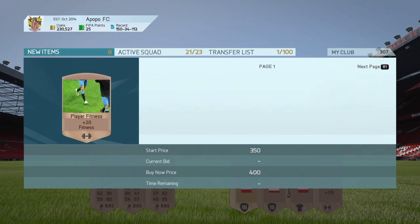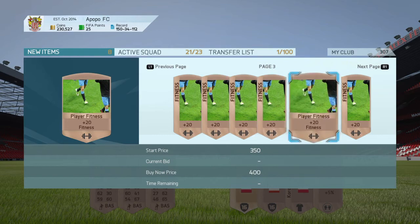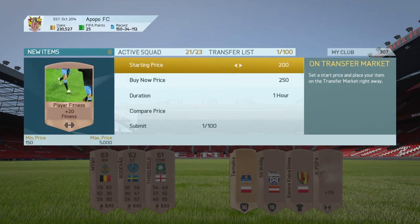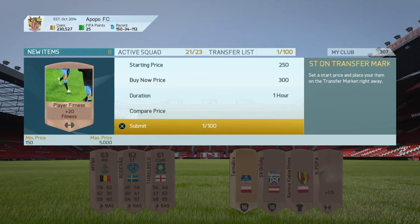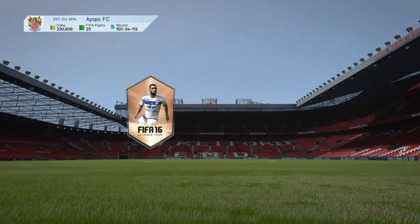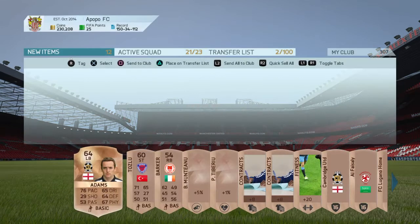Not counting all the bronze normal fitness cards I got that go for about 300 coins each, and the players that I sold. This has been working really well, so I decided to make a video out of it — I just wanted to show you and prove how this method works.